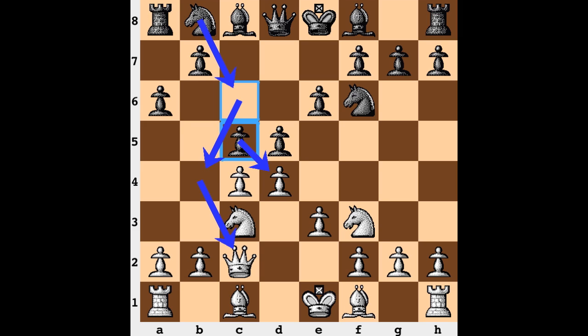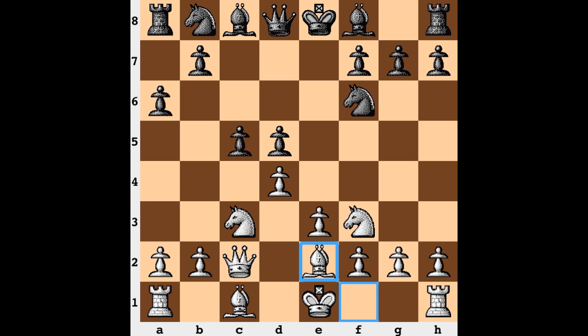Some clarification in the center now with cxd and exd, and now Be2 — more development. Not going to the d3 square. There might be a few reasons to avoid d3: there is the possibility for a c4 structural change with tempo, something to avoid. Additionally, the bishop is watching over the knight, so there's not going to be any annoying threat of bishop takes knight messing up the white structure.